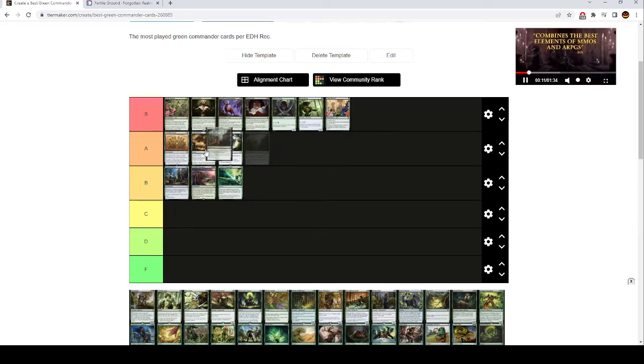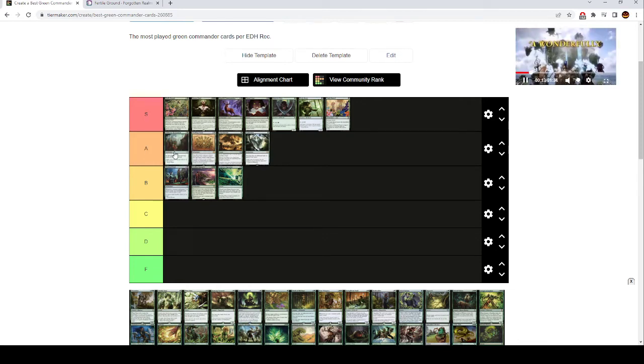Wilderness Reclamation is like high A tier, almost S tier. The problem is tons of decks don't want it. Basically you want to tap all of your lands, which is insane ramp. If you're in something like a spellslinger deck or blue-green, you're going to want this more likely than not. It's a really strong card — this can give you tons of mana. If you have an instant in your hand, you can tap all your mana while this triggers on the stack, then untap it, tap all your mana again, cast a spell.